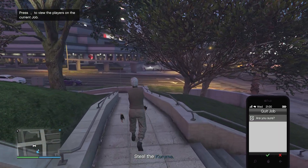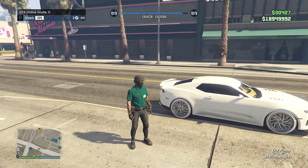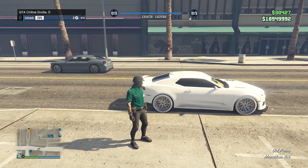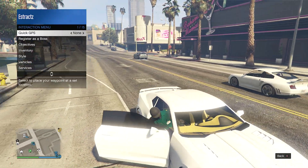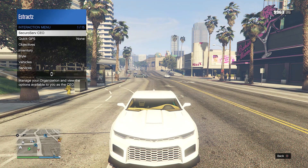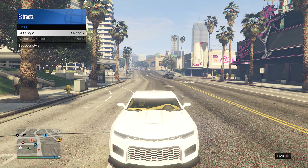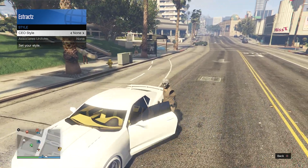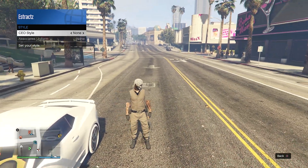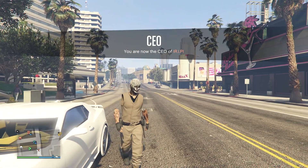After you've loaded into the job, pull up your phone and quit the job through your phone. When you're back in a public or invite-only session, find a car — it doesn't matter if it's your personal vehicle or a random civilian car — and get inside. Pull up your interaction menu, register as a boss, either CEO or motorcycle club. Pull up your interaction menu again, click on SecuroServ CEO or motorcycle club, click on management, click on style, and on CEO or MC style scroll one time to the left, then one time to the right back to none. Hop out of the car and you should see your half-invisible arms — they'll be fully invisible then turn half-invisible, and your belt will also merge with the rest of your outfit.